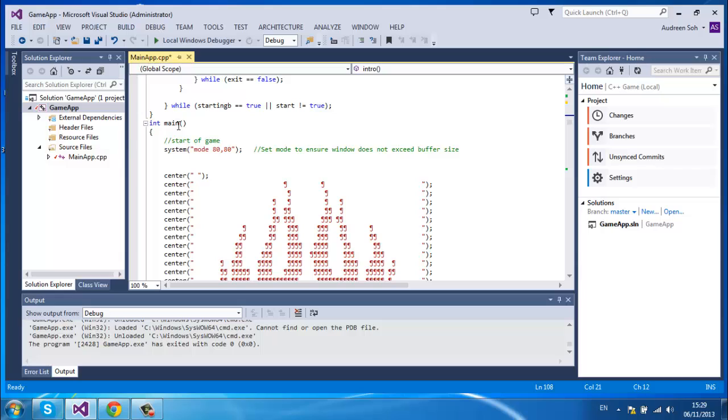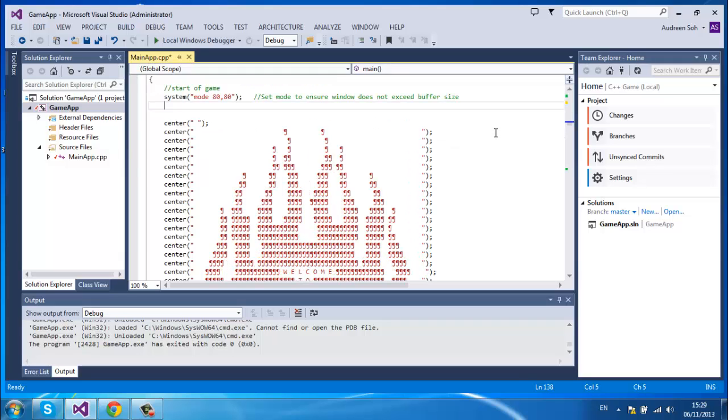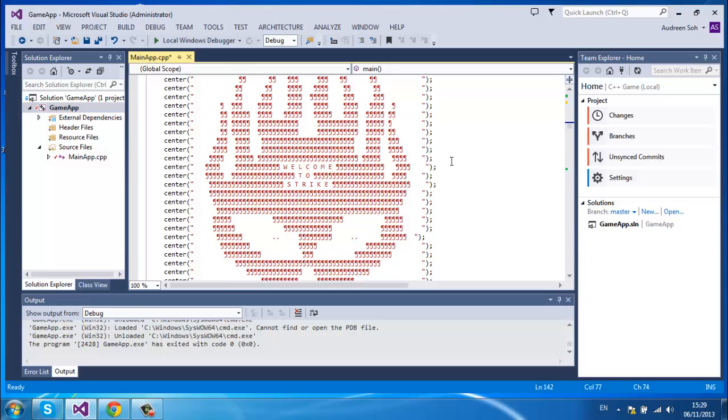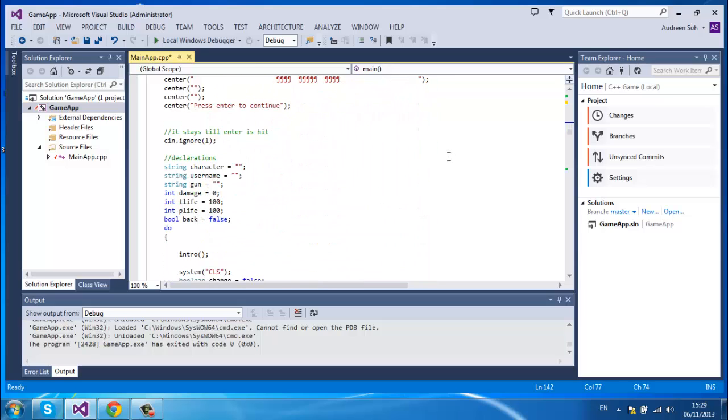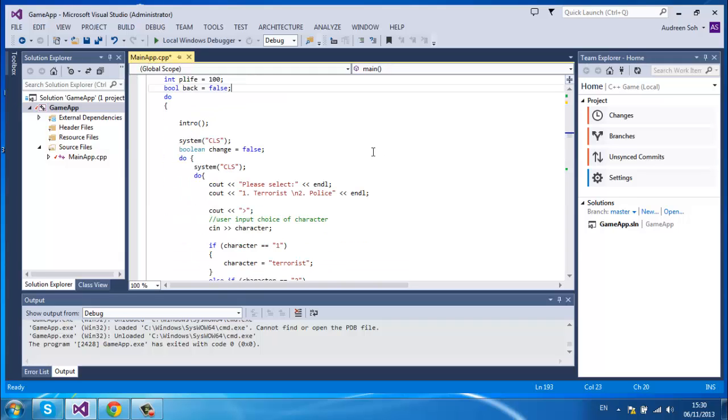And here's the main game app code. 'System mode 8080' is to set the mode to ensure Windows does not exit the buffer size. This is the center function I used to center the output. Here are my declarations: character (terrorist or police), username, gun, damage, terrorist life, and police life. This big do-loop is for the whole game — we'll discuss it later.